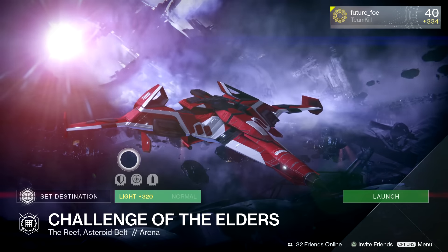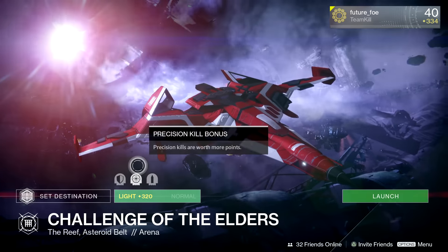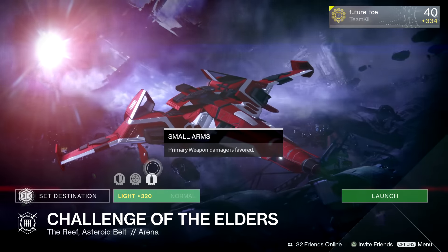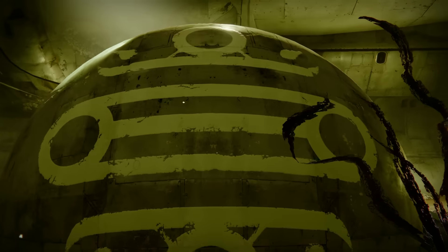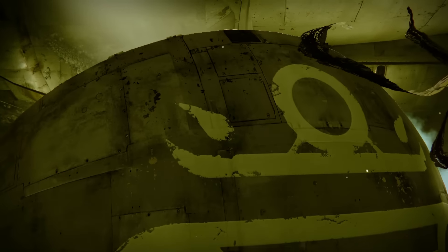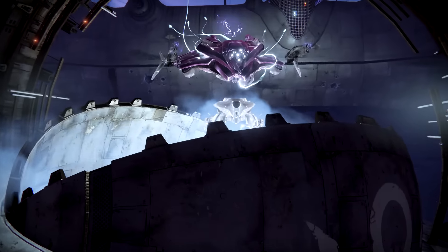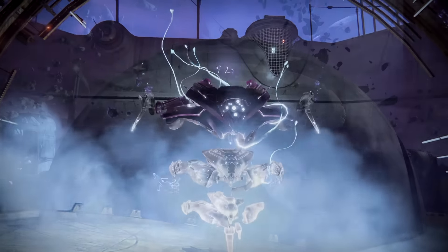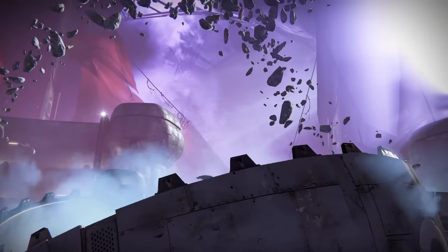Starting off with the Challenge of the Elders, we have Berserk, Precision Kill Bonus, and Small Arms — another great week for synergy between modifiers. The big baddies for this week start with the Wretched Knight with his Perimeter of Taken Bombs, the Seditious Mind with his Hot Zone Area of Effect attacks, and finally my homeboy Kexis the Betrayed with his Suppression Bombs.